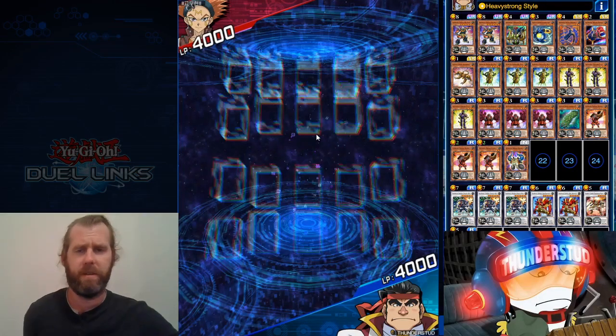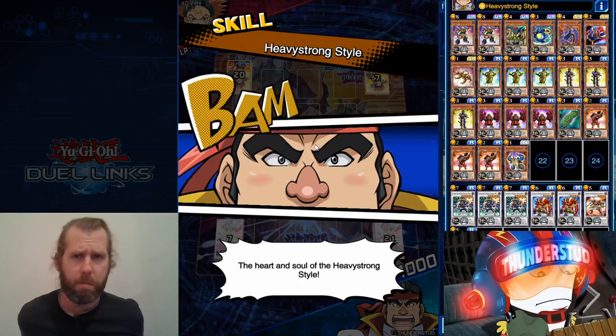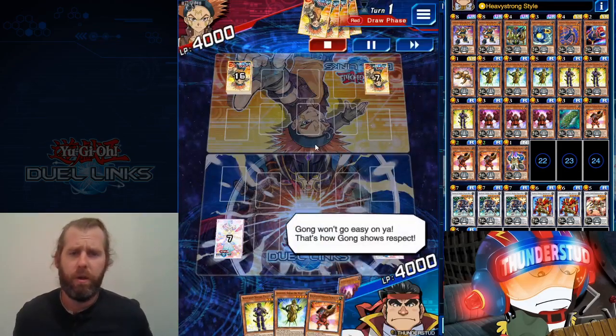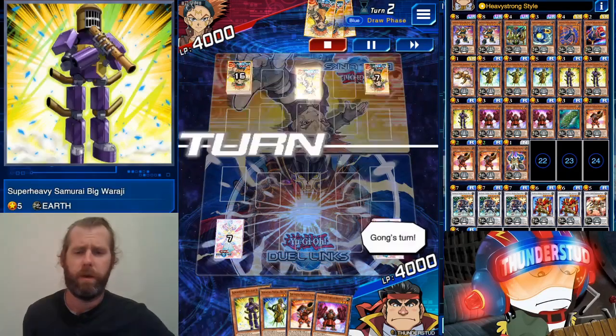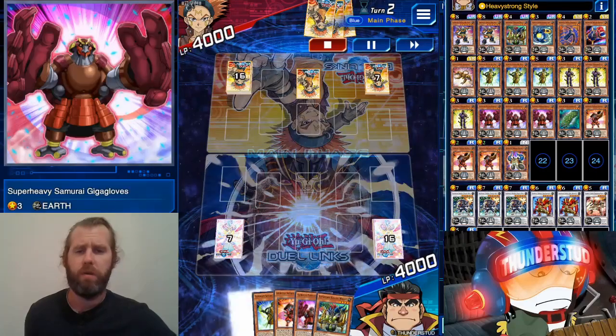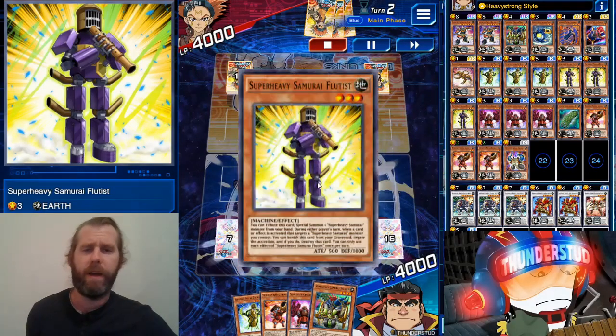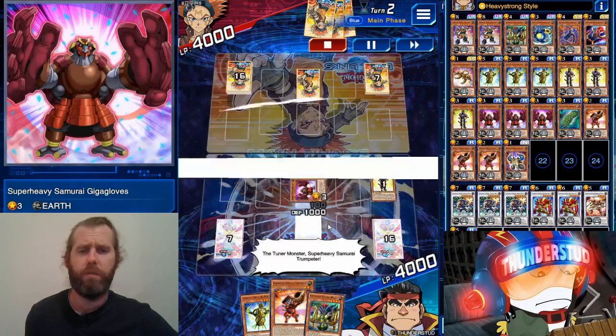All right, here we are facing Crow Hogan, going second. He's got Crow sleeve, Crow mat — he's playing Crow, this guy is ready to crow. So we got a Warashi, Trumpeters, Gloves, top-deck Wagon — we don't even need Wagon. We go Flutist into Gloves, starting with Trumpeter.